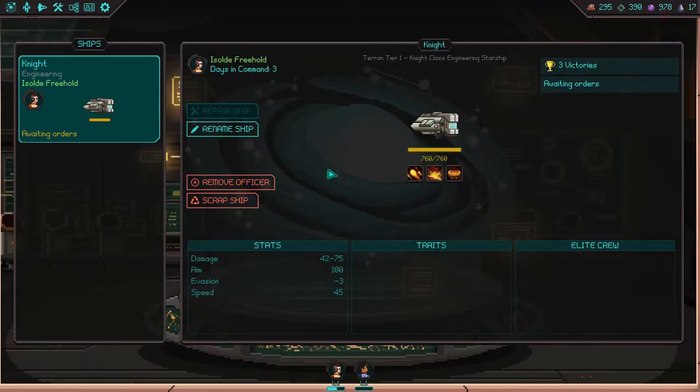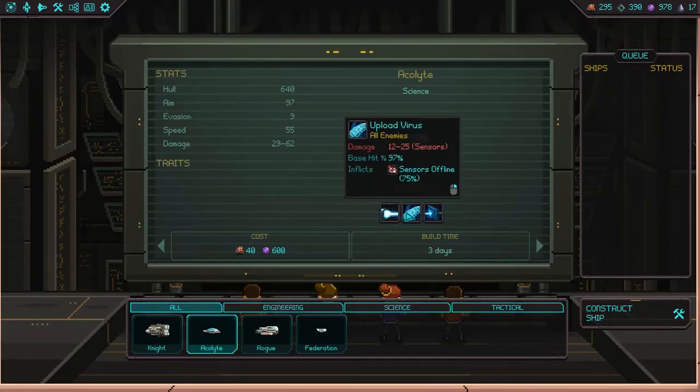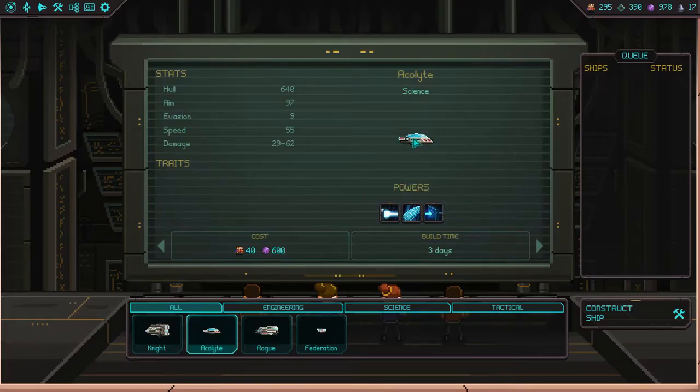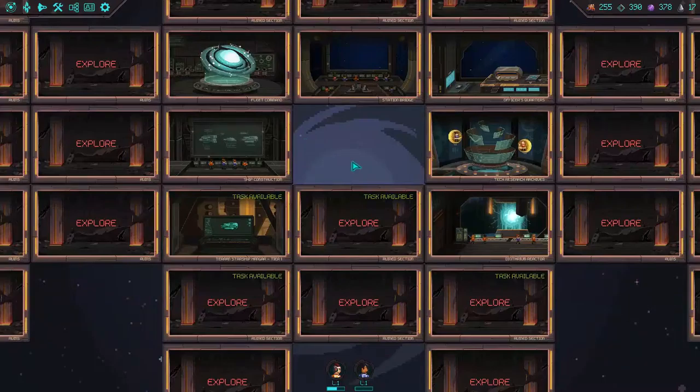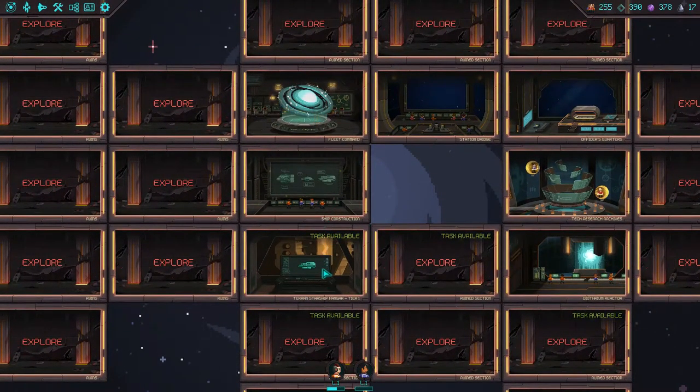Federation survivors detected. What we're going to want to do though is go into ship management and repair a ship so it's at full health, because we have no way to currently repair a ship in the field. We want to go into ship construction and make a science ship — these abilities are what the science ships start with: Portal Cannon, Upload Virus, and Cauterize Hull. What you start with depends on the ship. We have a scout, a shuttle, a tactical ship — an Acolyte — and a Knight. The shuttles have less health compared to other ships, but they're very cheap. We're going to make the Acolyte science ship.